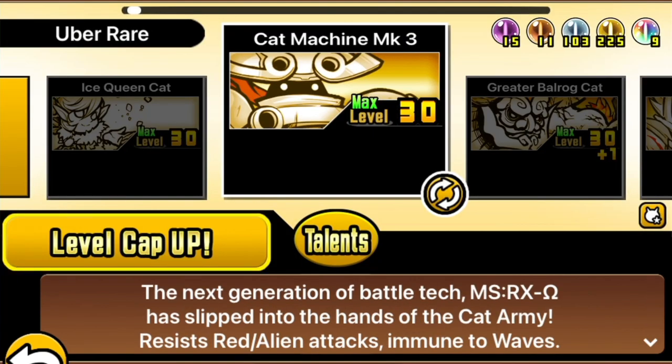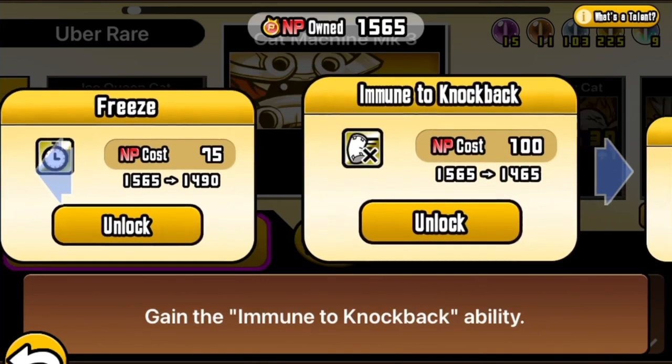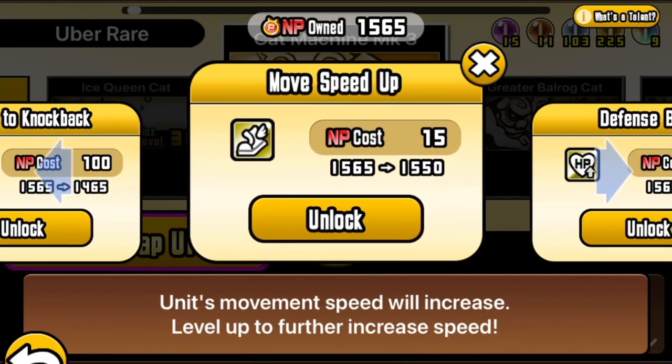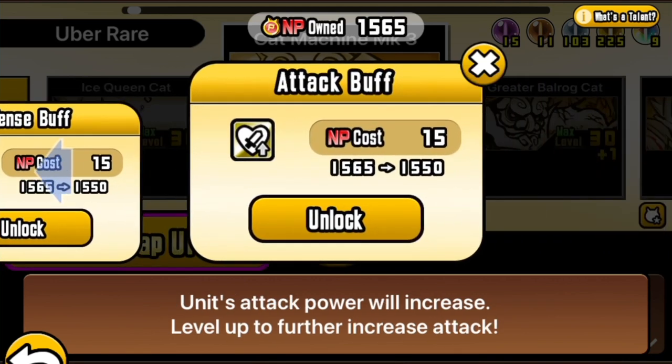In amongst the Ubers, Cat Machine now has some talents to gain the freeze ability — pretty fantastic — immune to knockback, equally fantastic, a little bit more move speed, a defense buff, and perhaps a less useful attack buff depending on what you're using it for. Cat Machine, for me anyway, came right into significance and then kind of faded out of it again. Seems quite nice to have some talents put on it to maybe bring it back a little bit into the meta.